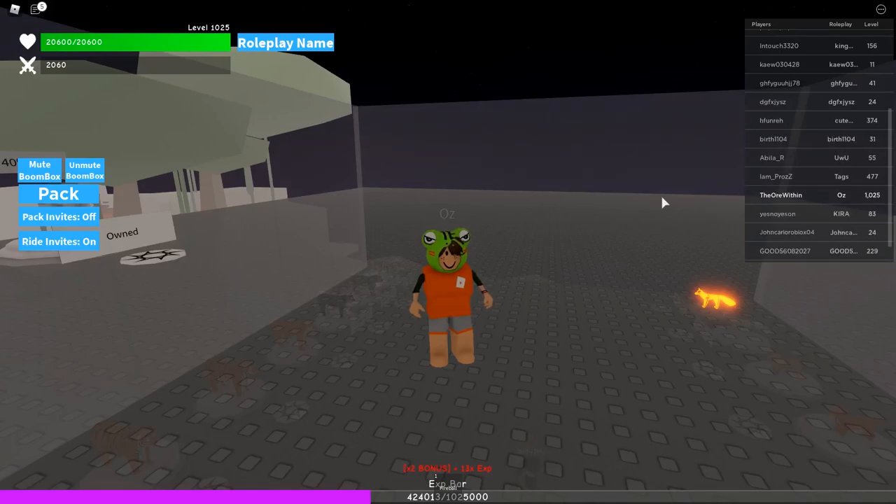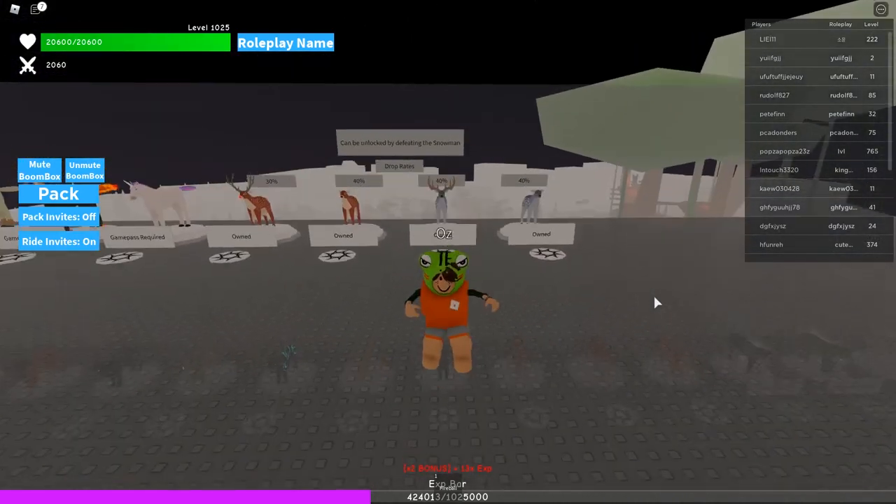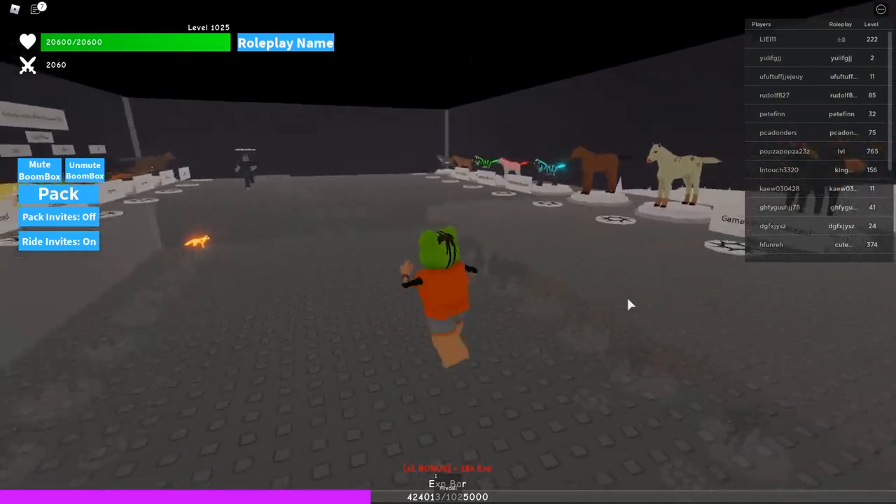When you first join the game as a new player, you will start at level one. There's a leaderboard on the side which tells you people's levels and your own level, or you can look at the top to see your own level. I'm level 1025 — it took me a very long time to get here, but I'm going to show you how to reach a high level too.